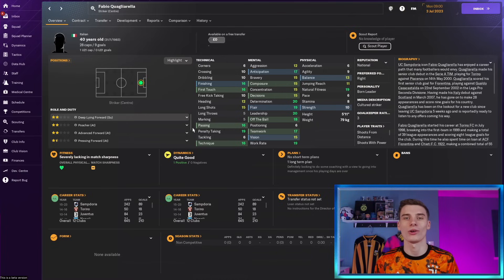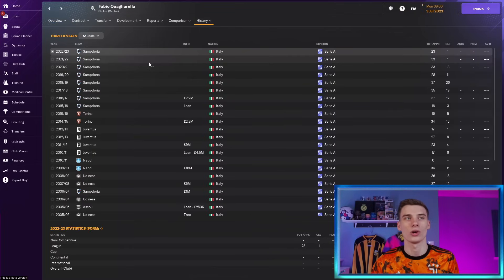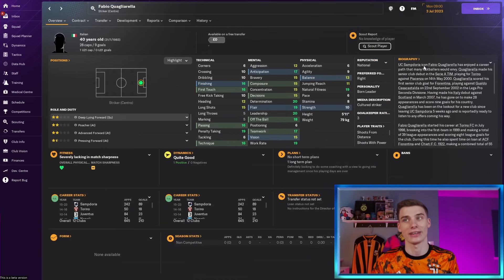Now for the oldest player on the list — it's Fabio Quagliaresi, the 40-year-old Italian who's got plenty of international appearances and goals and is a Sampdoria legend. His physical attributes have completely deteriorated, but he still has that finishing ability, first touch, penalties and passing. Mentally and technically he is exceptional; it's just his physicals where he's lacking. So for a season or two, if you can make a tactic that really suits him — maybe as a poacher or deep line forward, don't make him do too much work, stick him on penalties — he'll still hit you 10–15 goals a season.